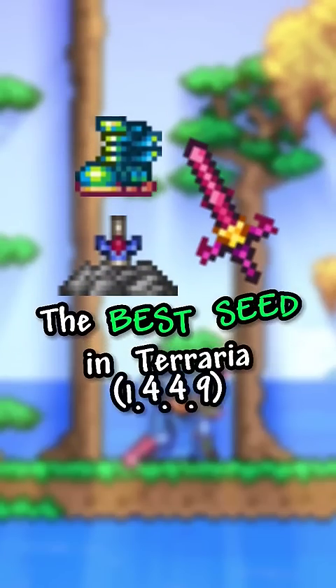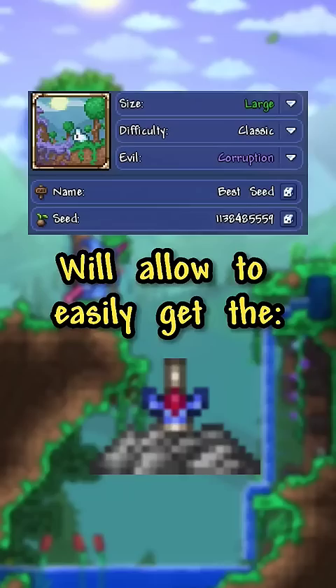This is the best seed in Terraria 1.4.4.9! This large corruption world will allow you to easily get the TerraSpark boots, the Star Fury, multiple enchanted swords, magic mirrors and conch, and much more!